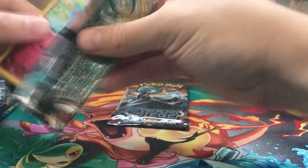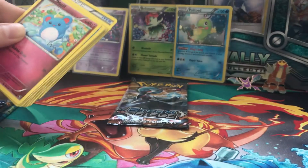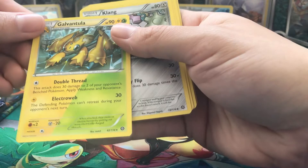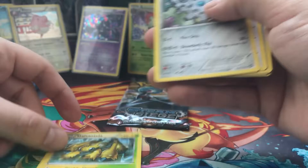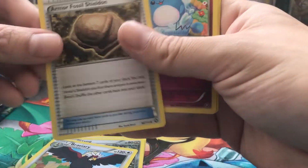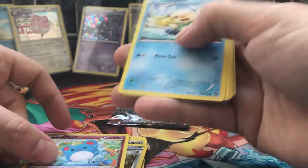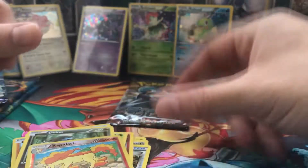Opening the second Steam Siege pack. We get Galvantula as our rare card, Klang, some bird, Armor, Fossil, Marill, Oshawott, Croagunk, Tangela, Diancie, and Rapidash as our reverse holo. Nothing special again.